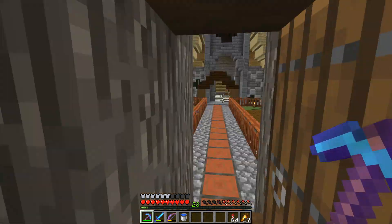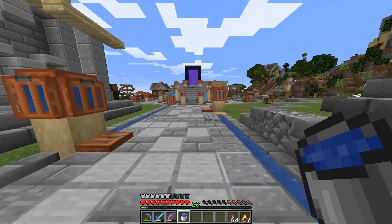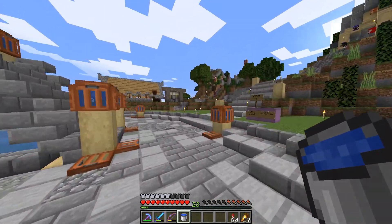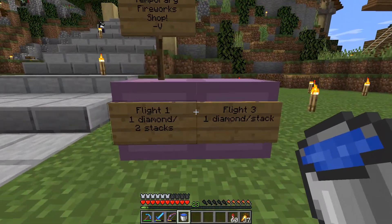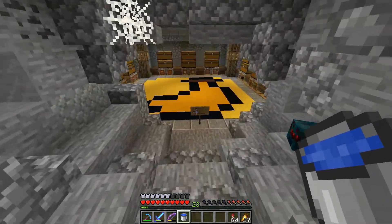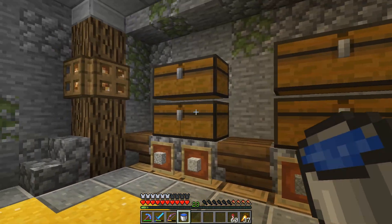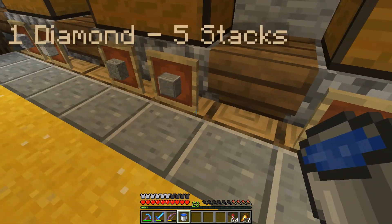All right, inventory is organized and we are ready to spend more money. Over here is Spin's block shop — well, it's not just Spin's, it's the entire Banana Kingdom, but I think Spin did a lot of the work in here and they all collected blocks. What do we have here? Granite — no. Andesite — all right.